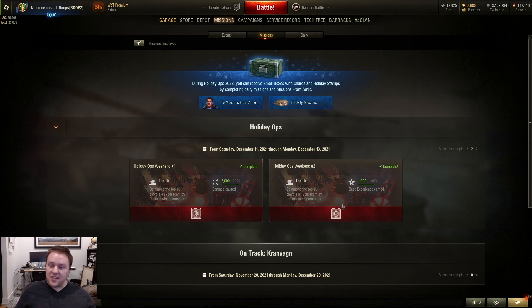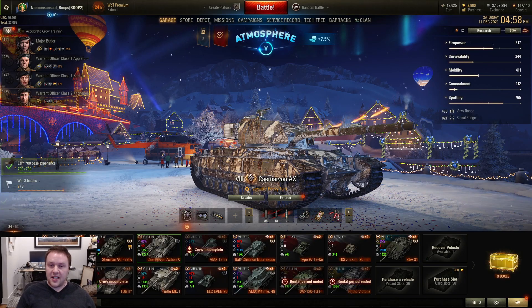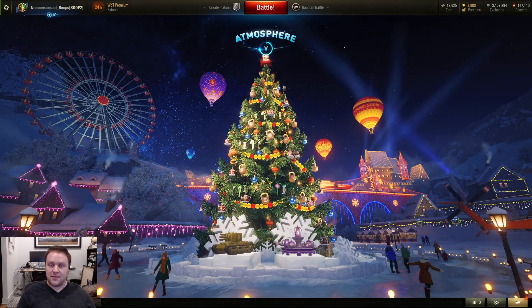You get more than 10,000 shards for each of these two missions, and you get two of them every single weekend. There are four weekends in Holiday Ops, so that means you're going to get around 80,000 shards just for playing the game a couple of times on the weekends. With that in mind, it's going to be very easy for free-to-play to reach Holiday Atmosphere level 10.